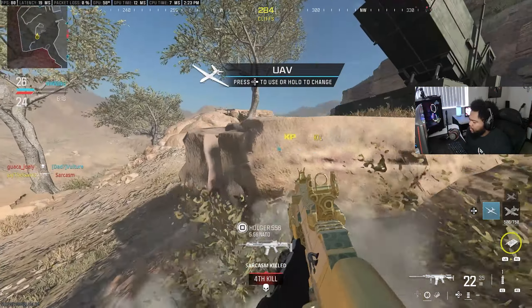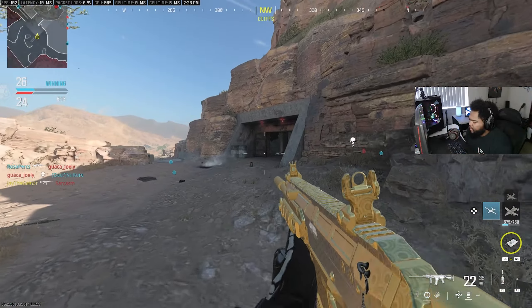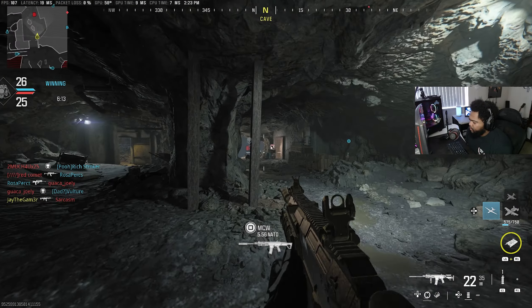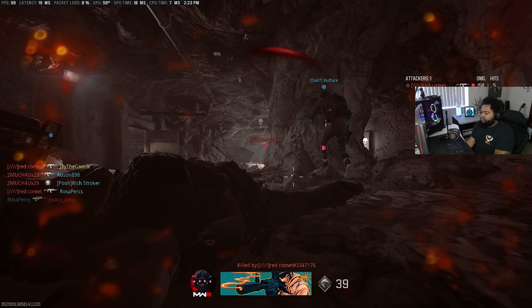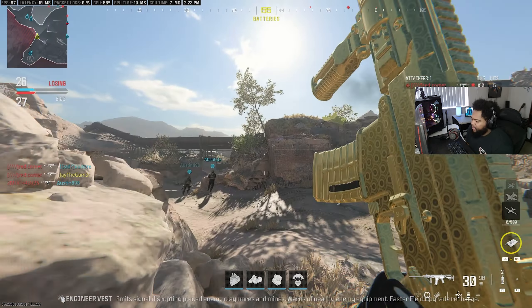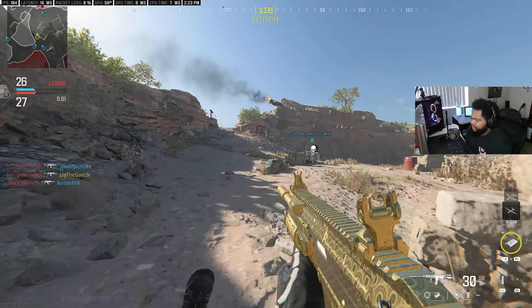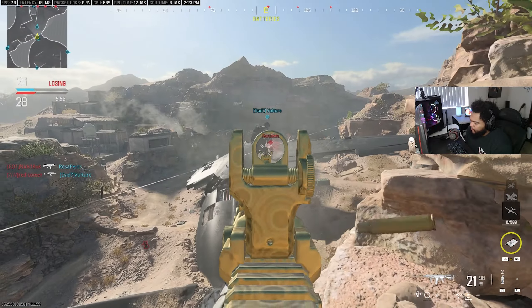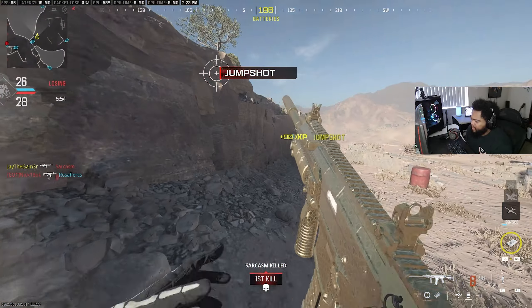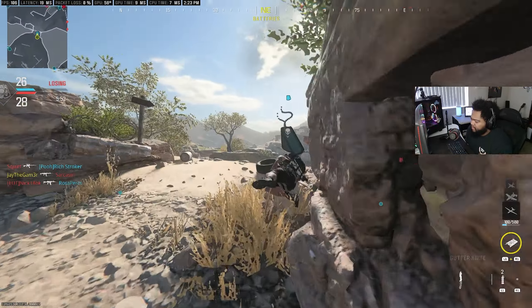We have a UAV up — does he have Ghost? I thought Ghost only worked if you're moving. Let's pop this one and reload. Well, thank you Red Comment for absolutely destroying me and my teammate right there. We've got nine kills and it does not feel like we've engaged with nine people. I'll take that kill — I'm not trying to get sniped.